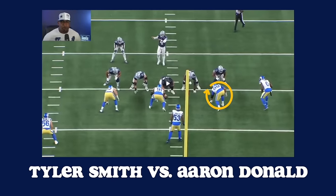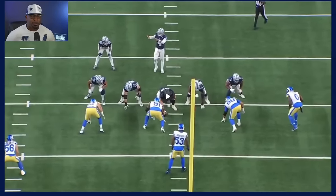With Aaron Donald they love to line this guy all over the field. They can put him at the three technique, the one technique, the right end or the left end. On this play they're going to have him lined up in the B gap on the outside shoulder of Tyler Smith. It's good to see situations like this — having the power, the shuffle-stab technique, using your hands well, that's going to be important to be able to slow this guy down.